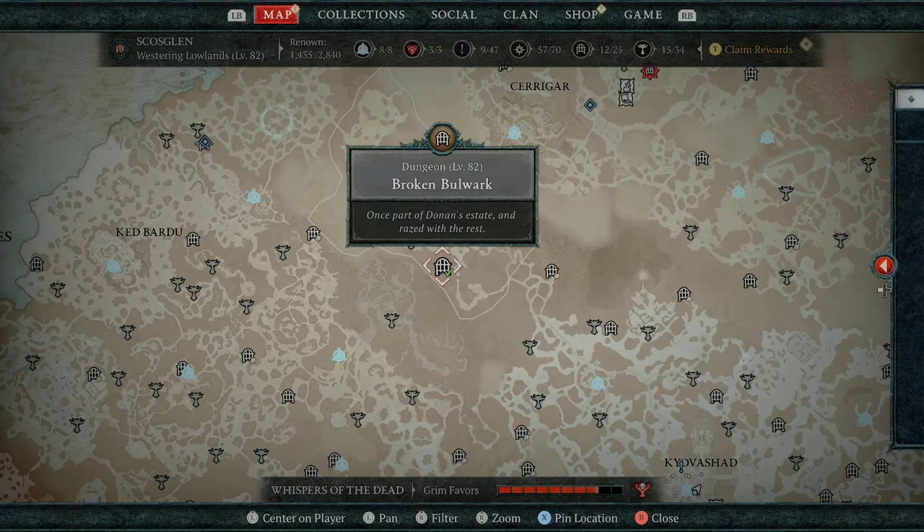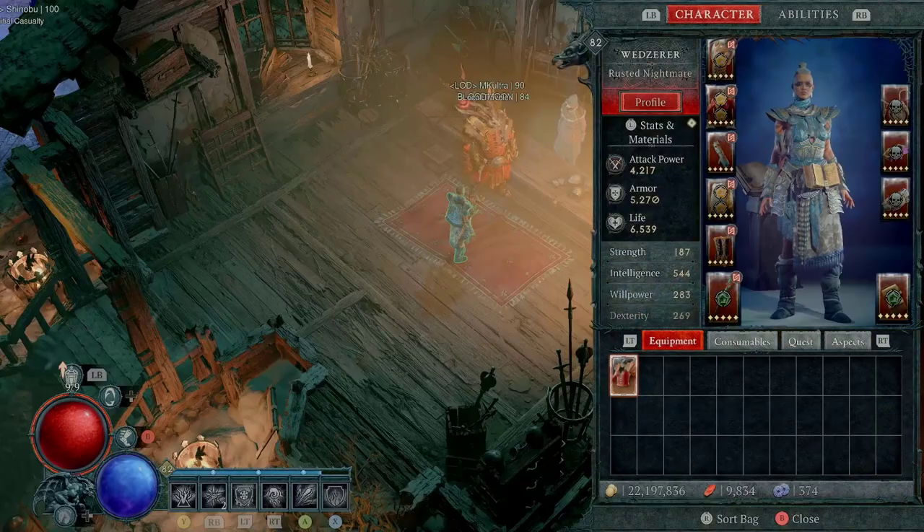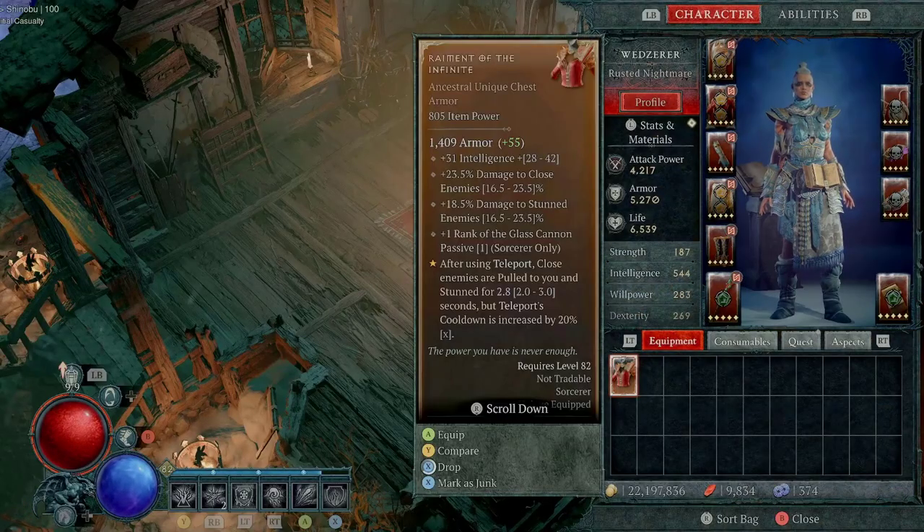Apparently nightmare dungeons still give you the better chance, so most likely if you give this a try and it doesn't work, just stick to doing nightmare dungeons — basically just find the right sigils for you and then go at it.